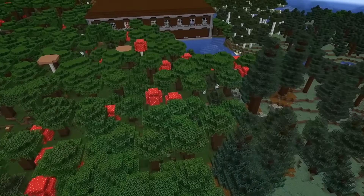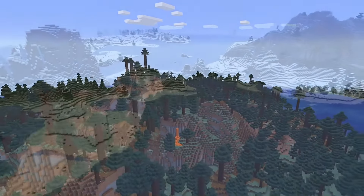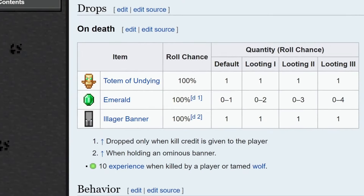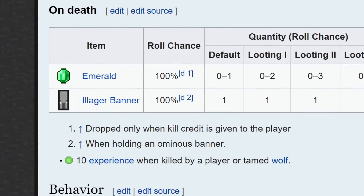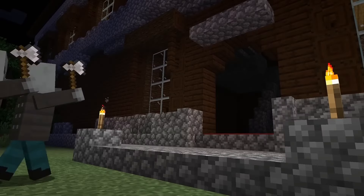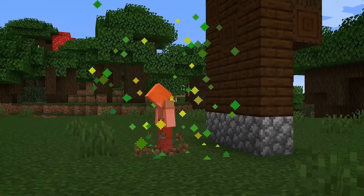When was the last time you went to a woodland mansion? Probably not recently, mainly because woodland mansions are not really worth it. Why travel thousands of blocks when you could get the prized item — the totem of undying — from a village raid? That is why I think Mojang should remove the ability for the totem of undying to drop during village raids. The woodland mansion was supposed to be the headquarters of the illagers, with that very valuable item. Being able to farm illager raids just completely devalues this powerful item.